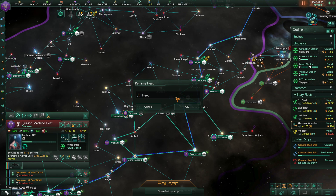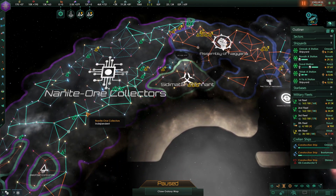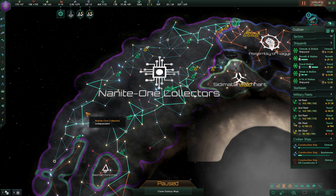That probably takes us to the end of the episode now. We've managed to do some cleanup here — we avoided a little war while we continue to build up. We got our Titans done, got our worlds set up, we're getting some orbital ring stations done, and we've gotten pretty far along here. Hope you're enjoying the series, and I'll see you in the next one. Have a great day.